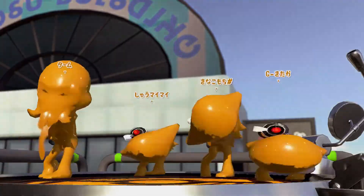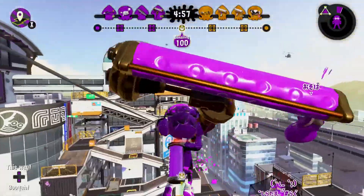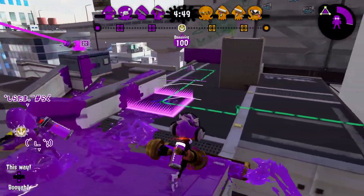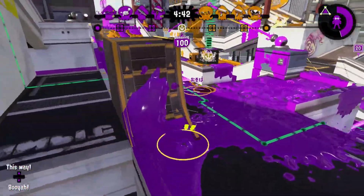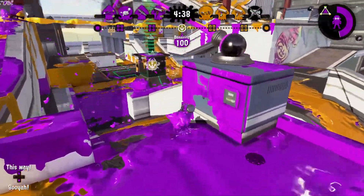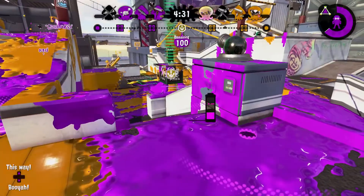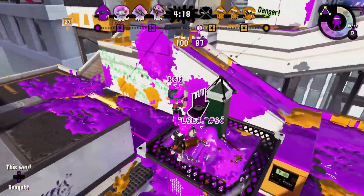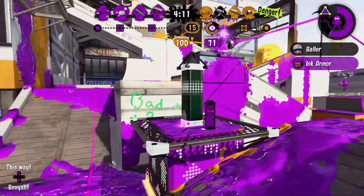Alright, well, the infamous Moray Towers. Let's see if this map helps me fare better. There's two faster rollers than me and an E-leader on the enemy team — this is not gonna go well. I guess if anything, I'll just play the role of armor support for my team since I can't really do much else on my own with this weapon. I'll go out there, deal with the Luna Blaster, and take care of the tower.